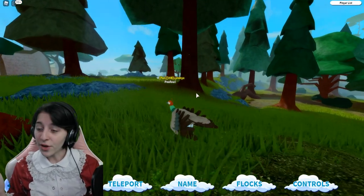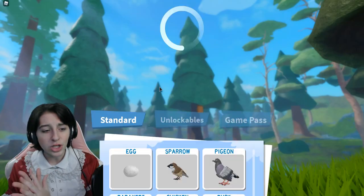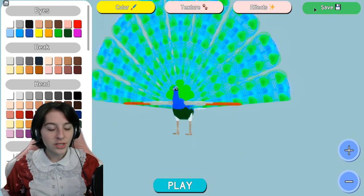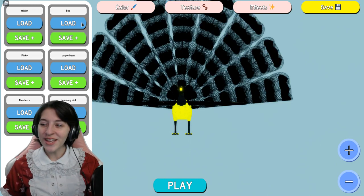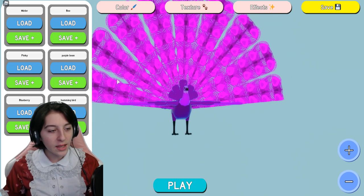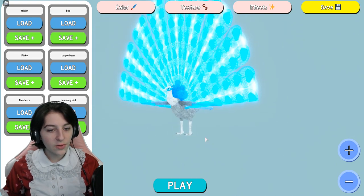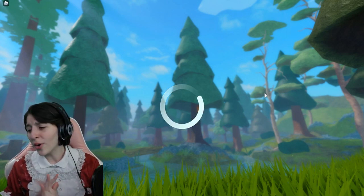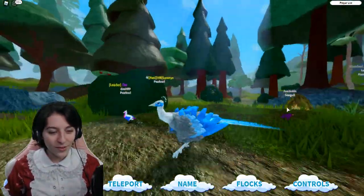Let us reset and check out the male version of the peafowl. Oh my gosh, the feathers are so pretty! I can load saved presets — we got Pinky, Purple Bean, Blueberry, Hummingbird. I'm gonna go with Winter because I really like the colors and textures I gave to Winter. Oh my gosh, look at it, it's so pretty!